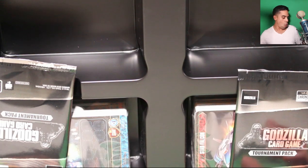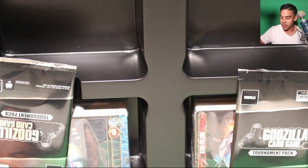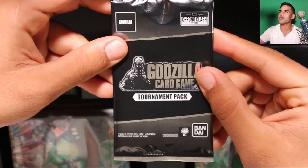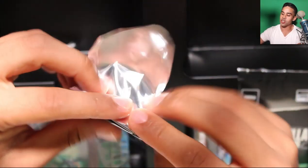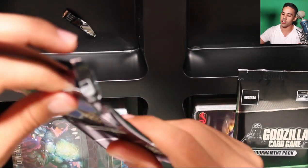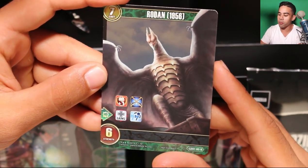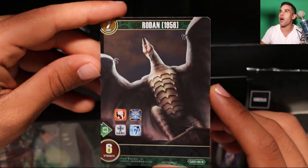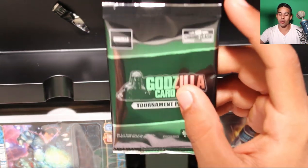All right, that was pretty exciting! Now let's see what's under here. I am more excited about this Godzilla game than the Naruto game — I don't know why but this is looking super hype. We get a tournament pack — this is one of the packs you can get by going to tournaments. Let's see who I got as a holo alternative foil. I got Rodan from 1956! These cards actually look sick.